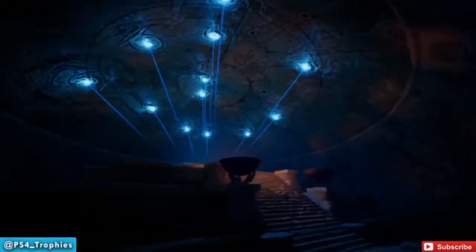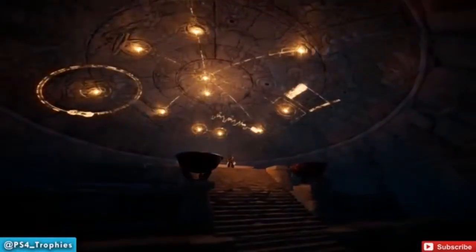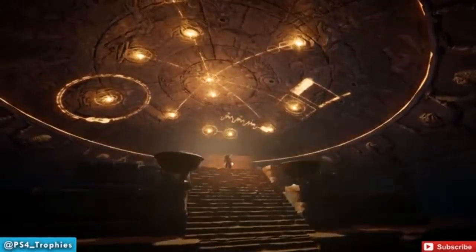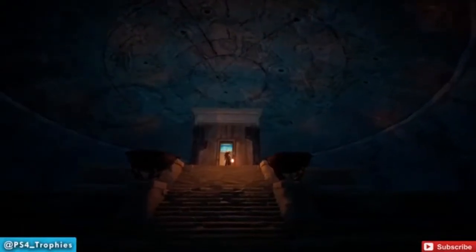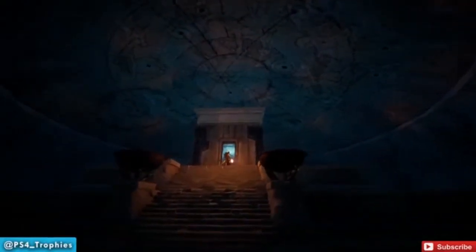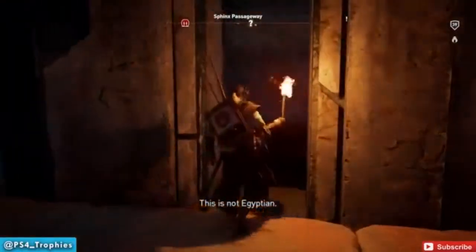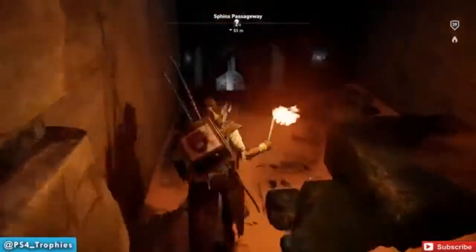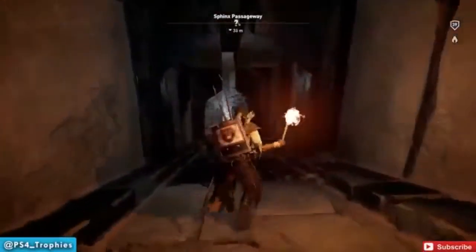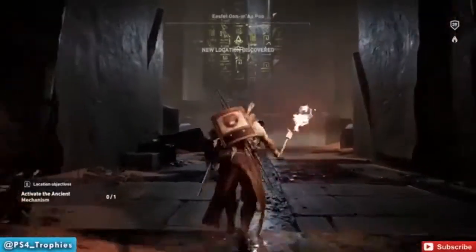So we're going to interact with this — let's go take a look and see what happens. Something very mysterious is going on. Definitely not Egyptian. So we're going to head down here. If you've done all the tombs — and you'll have to have done all the tombs in order to finish this mystery, as well as do the Align the Stars — if you've done a couple of them, you've already kind of seen things like this, so this won't be too new for you.